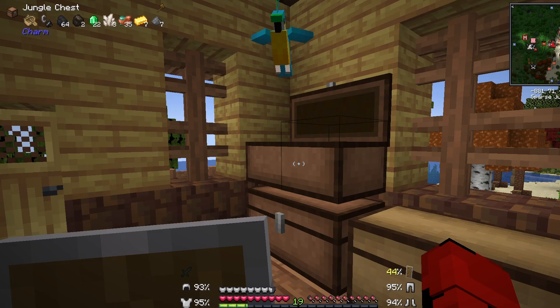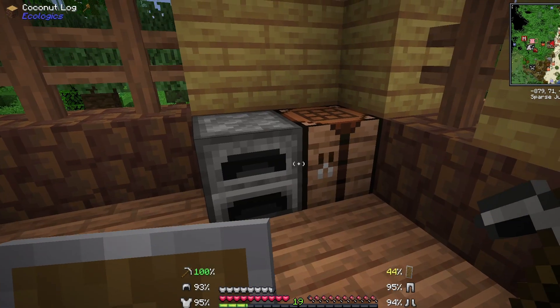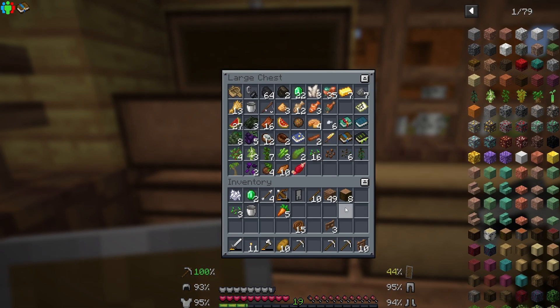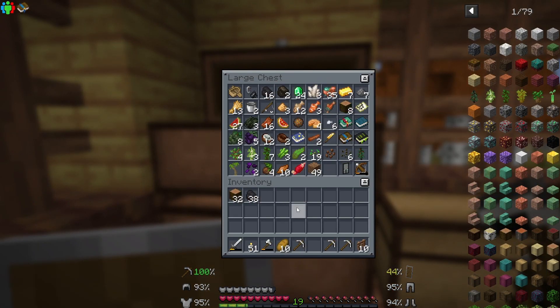Oh, hello parrot! I'm going to make myself two more iron pickaxes. I'm just going to throw a bunch of this stuff in here. I want my sticks, I want my coal. I have bread. We're going to take half a stack of jungle log. Let's grab a little bit more coal. I think we're ready.